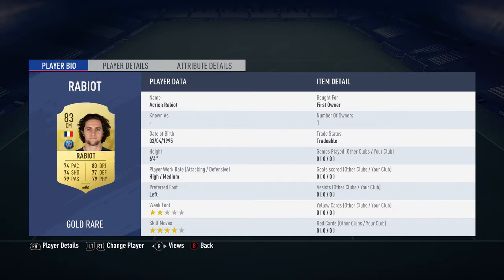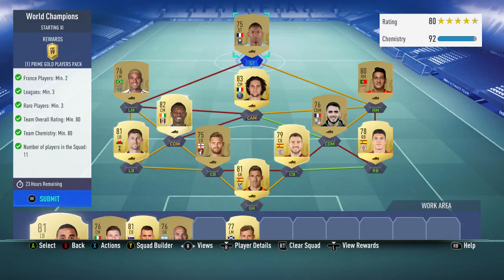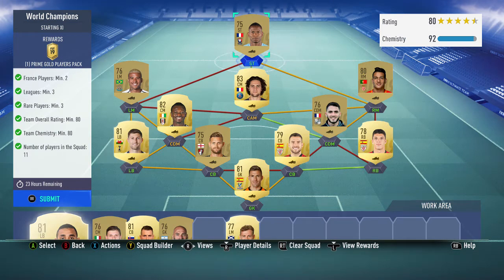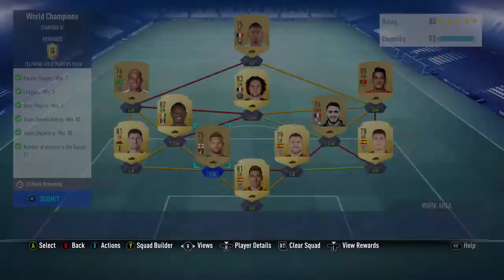Also Kennedy, Rabio, and Ba View. Like I said, Rabio is pretty cheap on the market, so don't be put off by his 83 rating thinking he's going to be expensive. You need 80 rated anyway, so you do need some higher rated players to reach that. That is the team I used. Now for the Prime Gold Players Pack - I'll show you what I get.